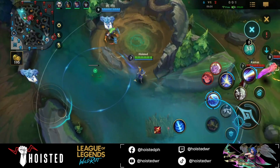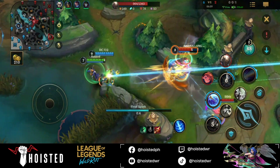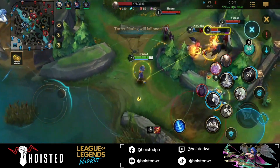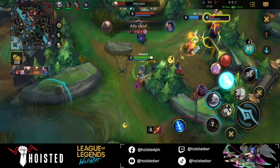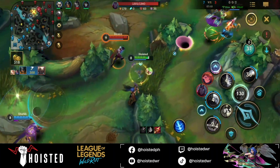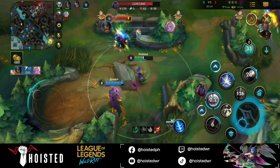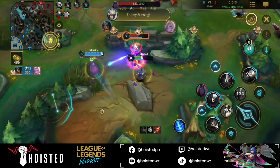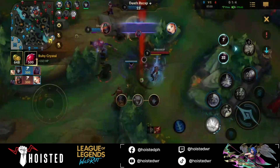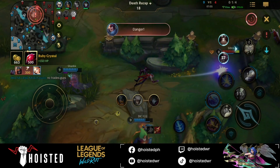Yasuo went for an all-in. I was able to follow up with my Q but missed. I mistimed my ultimate so it got blocked by Pantheon, and Yasuo got killed in the process. Olaf chased the enemies down and was able to get a return kill — he's really strong in the early game. I focused on Varus, landed my Q, and Jin was able to finish him off. Unfortunately I was caught by Zed.